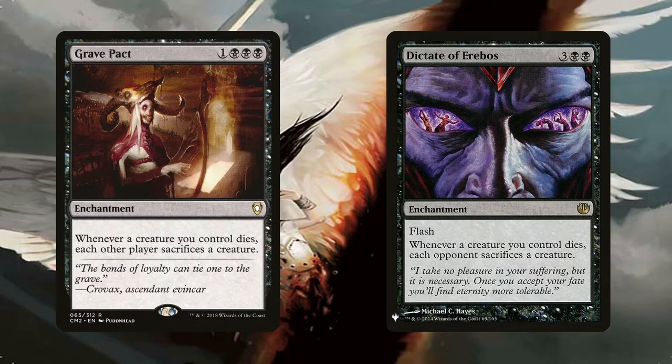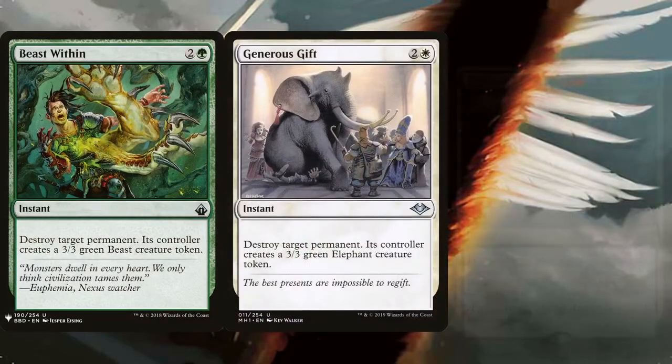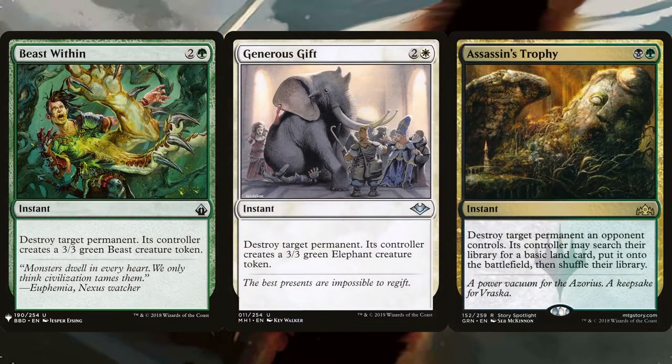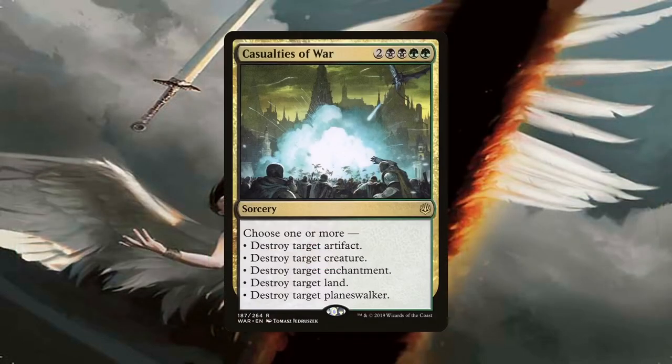We also need some straightforward interaction. The deck is running Beast Within, Generous Gift, and Assassin's Trophy — amazing catch-alls that can get rid of any permanent without protection, so use proper threat assessment. Curtains' Call is also included to get rid of plenty of permanents at a reasonable cost: for 6 mana, you can get rid of up to 5 different permanents of different types, which in a multiplayer Commander game is easy to find.